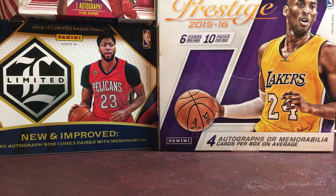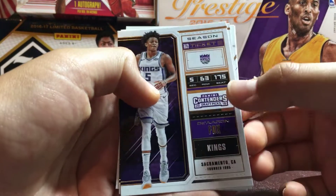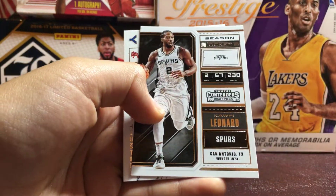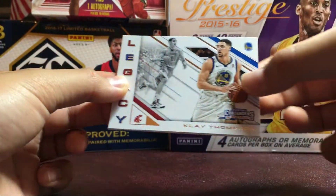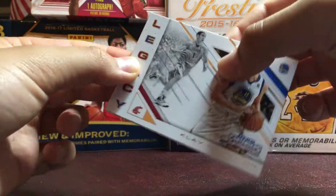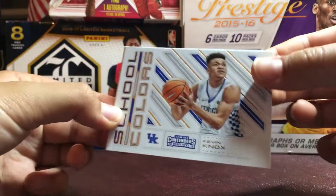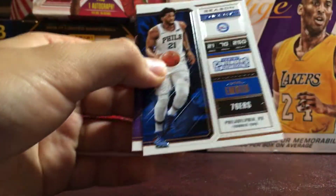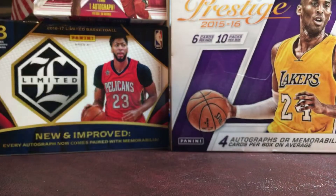We did get some better parallels and stuff than last time, but of course our autograph was not as good. Any of these cards are for trade as well. We had a De'Aaron Fox season ticket, a Kawhi Leonard season ticket, a Klay Thompson Legacy, a Kevin Knox School Colors, a Joel Embiid season ticket, and a Magic Johnson season ticket.